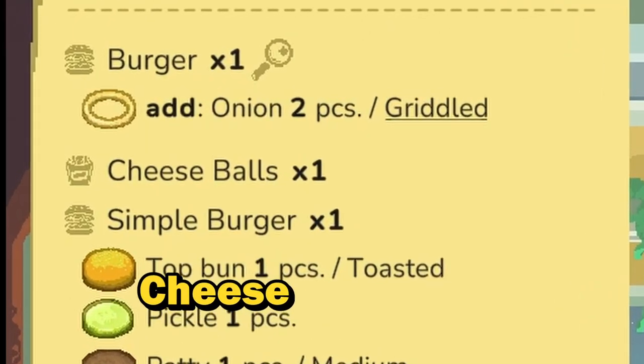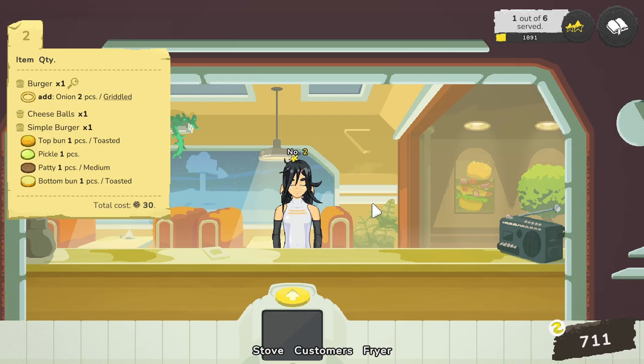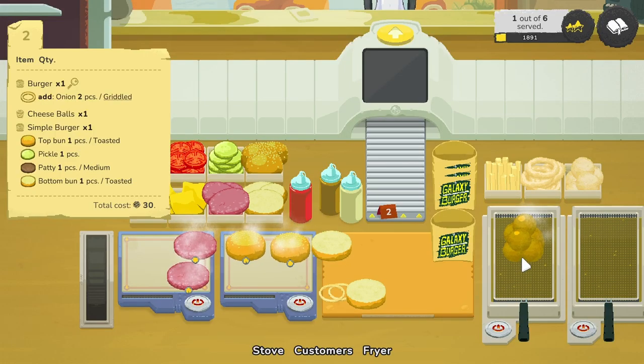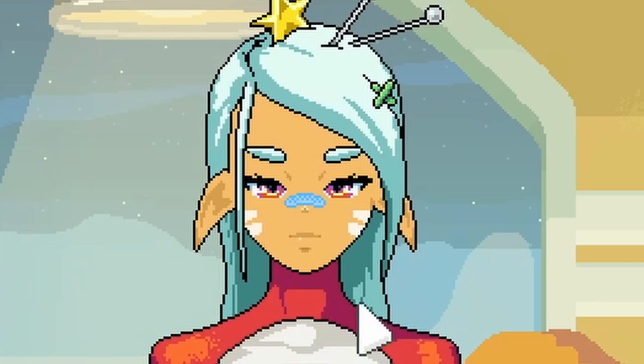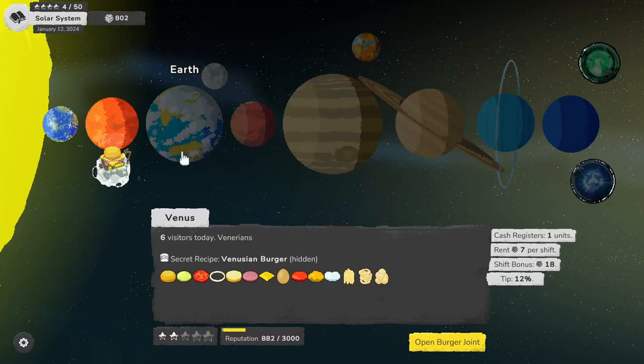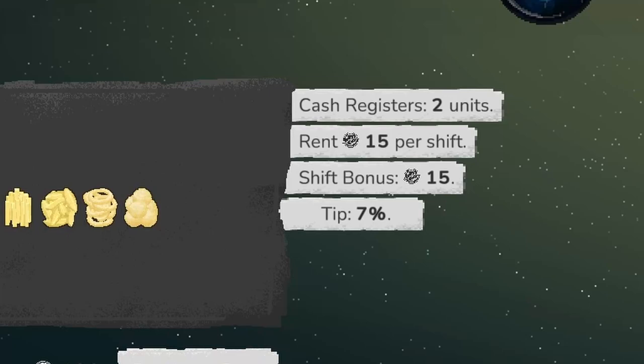After this day we unlock mayonnaise, cheese balls, and some other stuff. I want to see what these cheese balls are all about. They want cheese balls and a burger — a simple burger — that's a lot of cheese balls, I think there's like eight there. Cheese balls are almost done, let's see how good these look. They look okay.